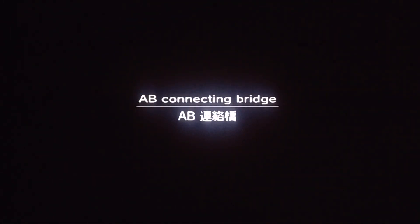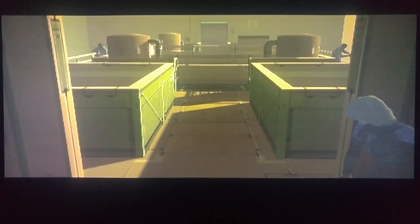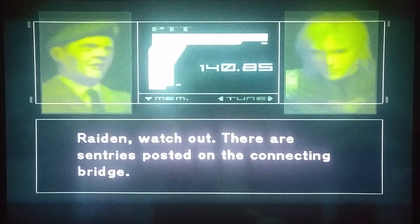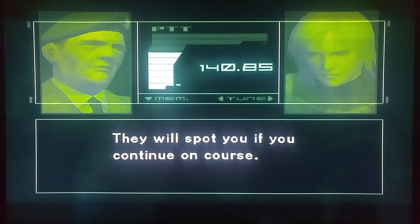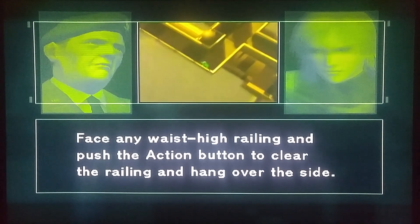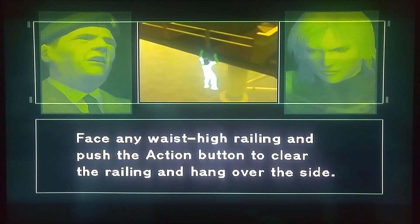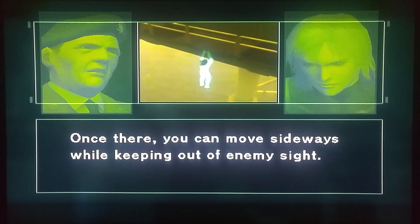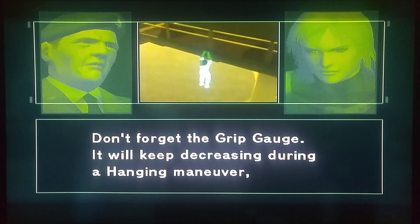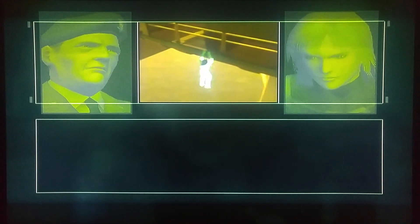Oh yes. Ride and watch out — there are sentries posted on the connecting bridge; they will spot you if you continue on course. Any recommendations? Use the hanging mode. Face any waist-high railing and push the action button to clear the railing and hang over the side. Once there you can move sideways while keeping out of enemy sight. Alright, I'm giving it a try. Don't forget the grip gauge — it will keep decreasing during a hanging maneuver and once it runs out you will fall. Copy that.